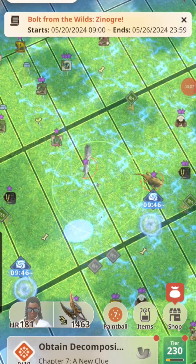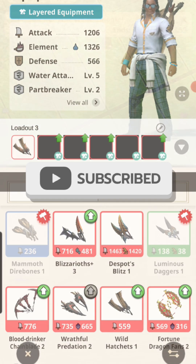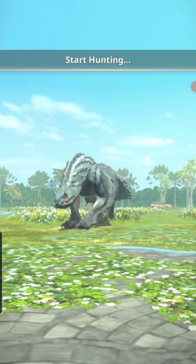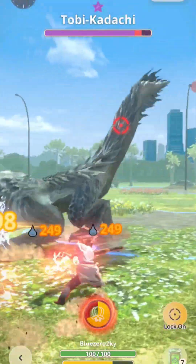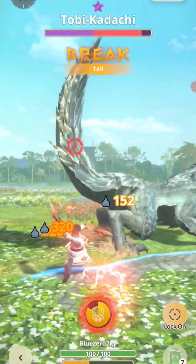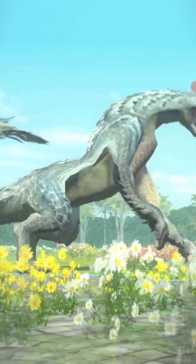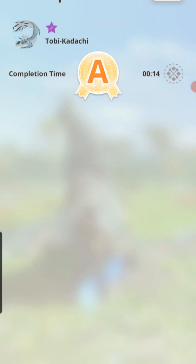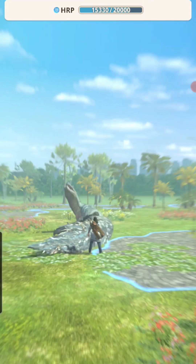The Zenogra wild hunt is currently underway. This week Zenogra is going to be appearing in the wild, and we had to prep last week by hunting a few ice monsters to make sure we are well prepared to take him on. Get your barrier, get your leggy weapons ready because it's time to farm Zinnies, Poison Ogres, whatever you prefer.